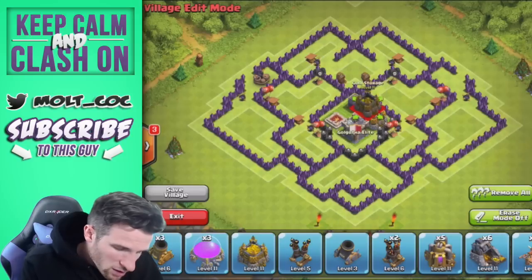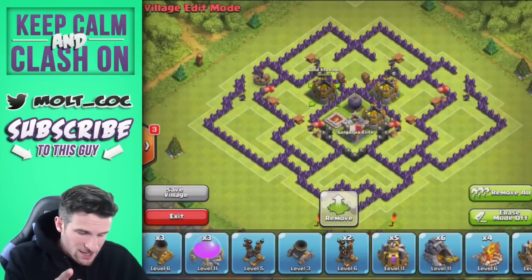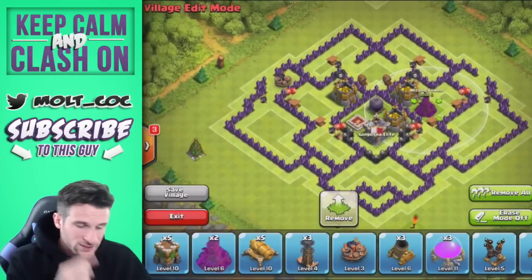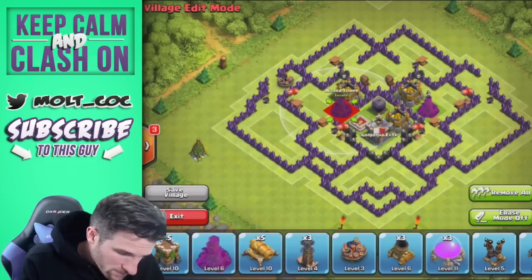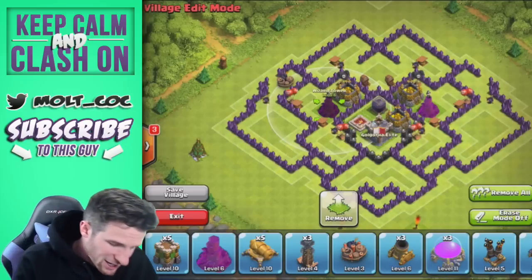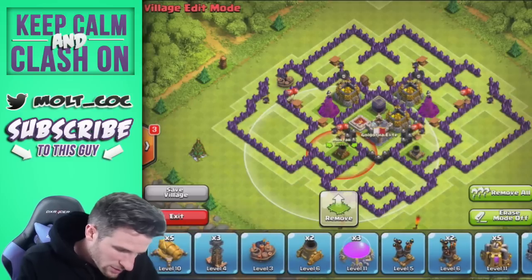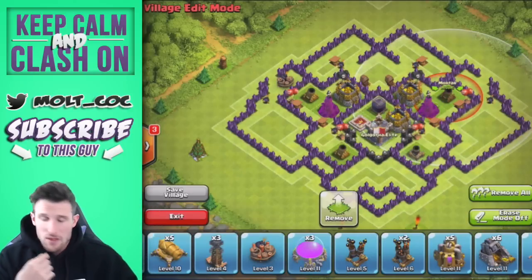Next we're going to bring in some resources because this is a farming base, so we'll have two gold storages right there. You always want to protect your loot with your wizard towers, so we're going to bring in one wizard tower right there to protect both gold storages as well as the dark elixir, and then another one here. We now have four mortars, which is going to help protect the base so much.